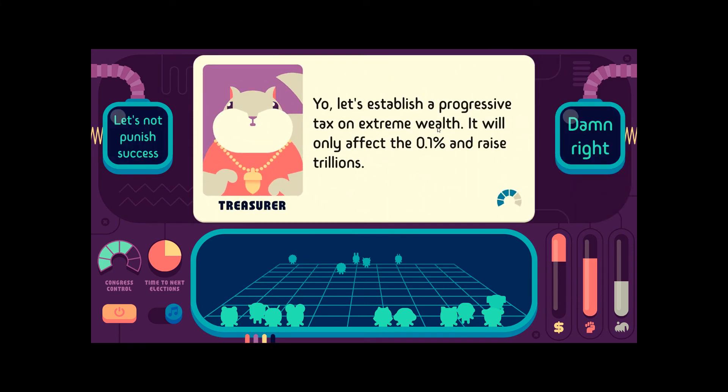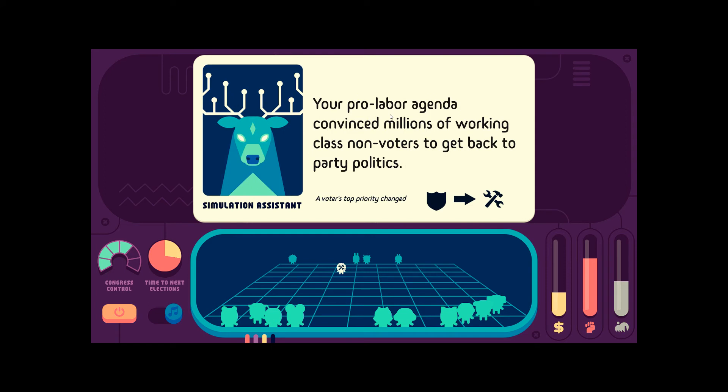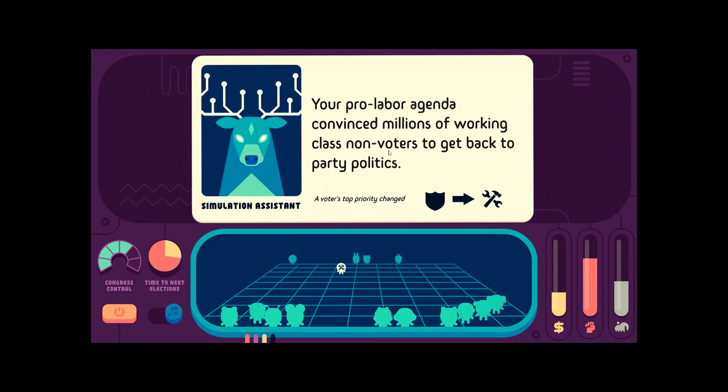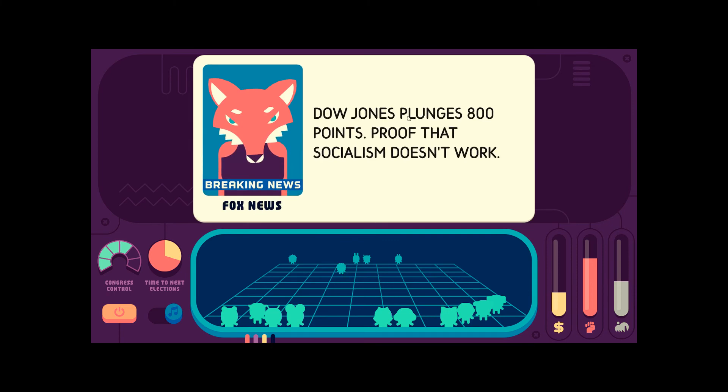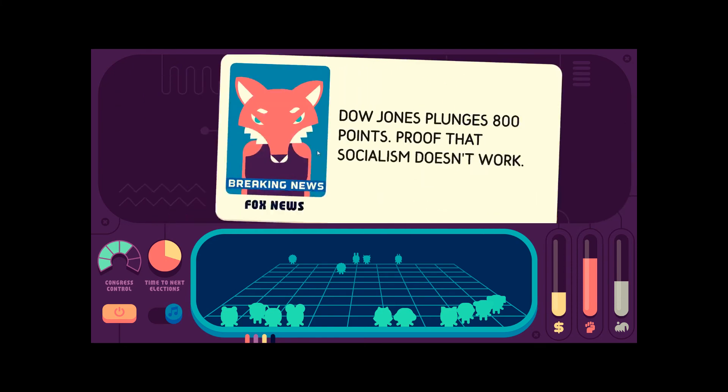Let's establish a progressive tax on extreme wealth. Hell yeah — it'll only affect the 1% and raise trillions. Damn right! Under the new wealth tax, billionaires will be taxed at the same rate as middle-class homeowners. Your pro-labor agenda convinced millions of working-class non-voters to get back to party politics — a voter's top priority changed from defense to workers' rights. Dow Jones plunges 800 points — proof that socialism doesn't work. Dow Jones doesn't measure anything; it's just rich people's feelings. Fuck off.